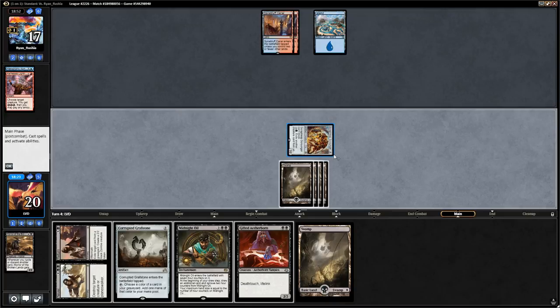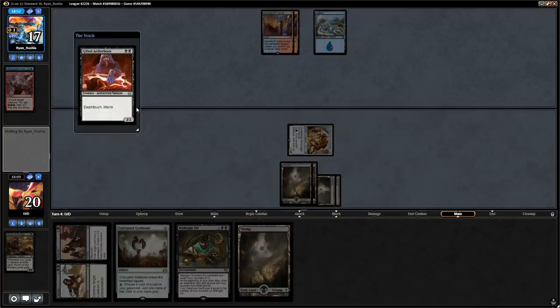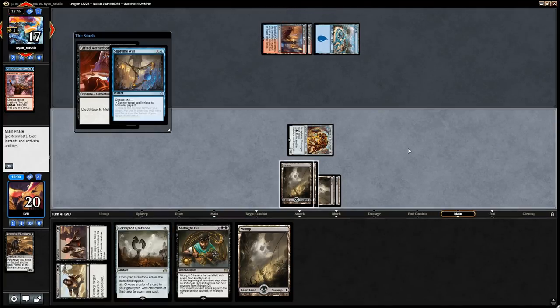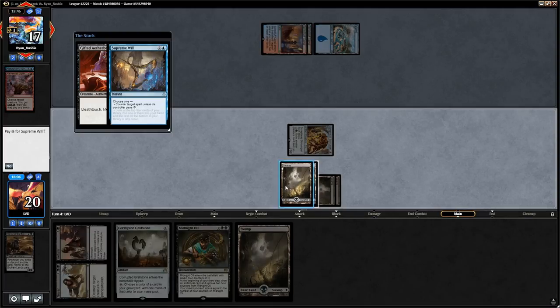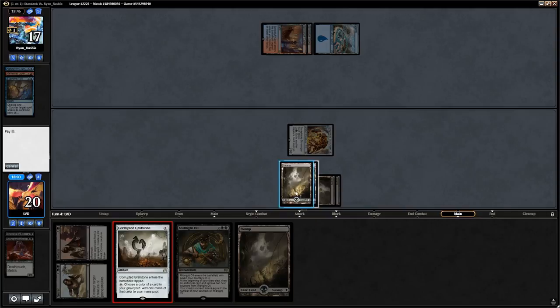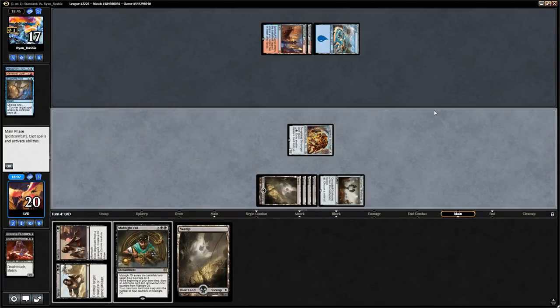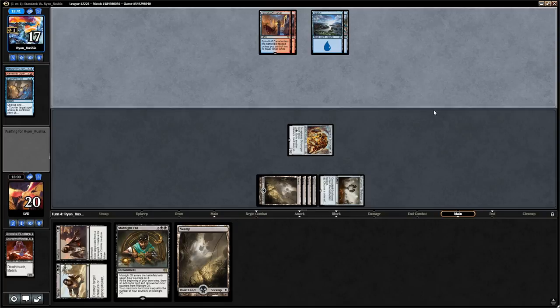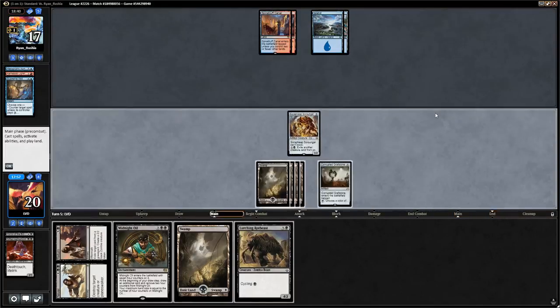We could play Aetherborn plus Grafstone or jam the Midnight Oil. We keep the Midnight Oil for next turn to bait a counterspell when the opponent wants to cast Glimmer of Genius. We lead with the Aetherborn so it doesn't get Censored, but it gets Supreme Willed. Then we play the Grafstone. It's awkward sequencing against control — playing around Censor but getting Supreme Willed puts you between a rock and a hard place.